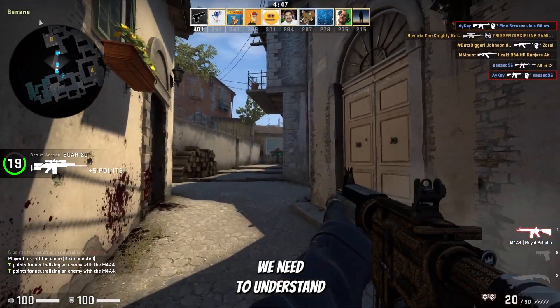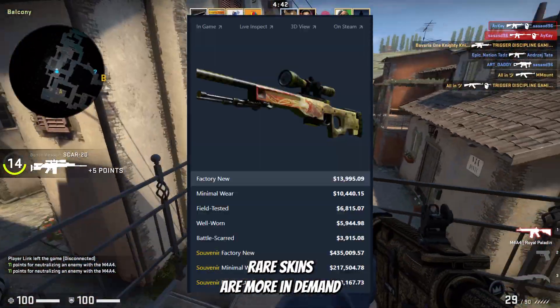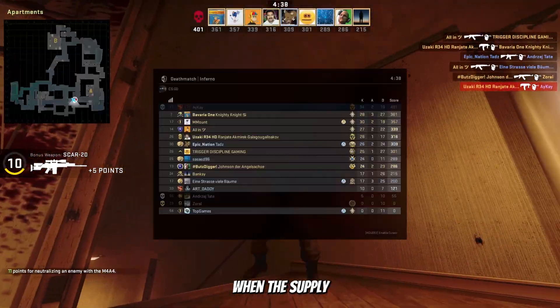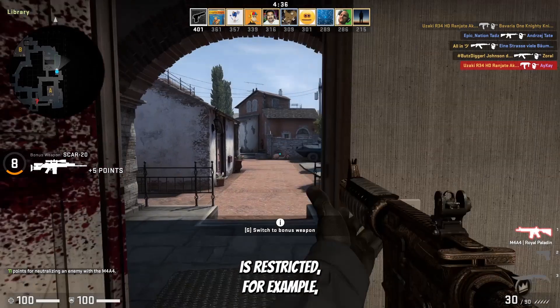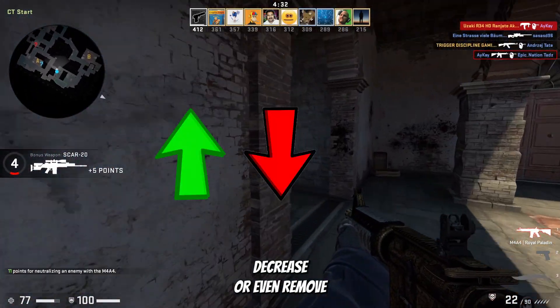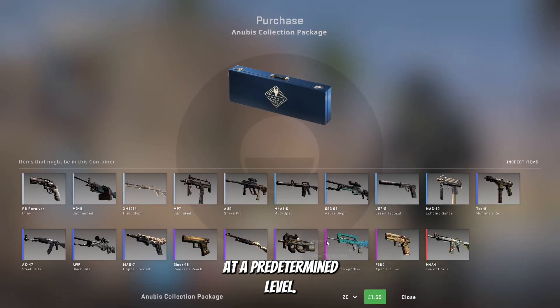First we need to understand why skins have value in the first place. Simply put, it's supply and demand — rare skins are more in demand so players are willing to pay more to get them. This system works well for investors when the supply of certain rare weapons is restricted, for example through the in-game case drop system. Valve can increase, decrease, or even remove certain cases from being dropped, keeping the skins inside them at a predetermined level.